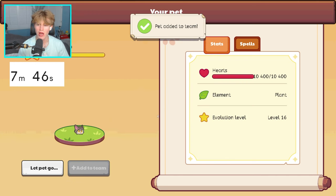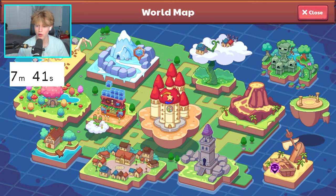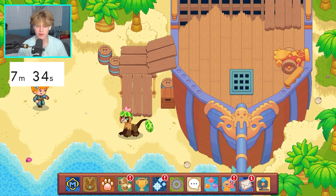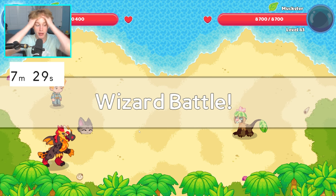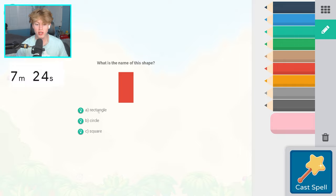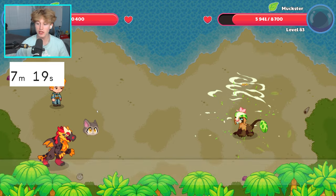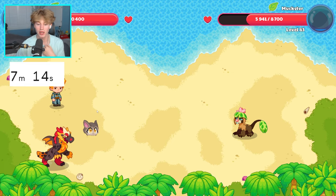I'm going straight for Pico. He is Leaf, so we gotta go to a water area fast. Let's head over to Shipwreck Shore and find the easiest monster we can possibly find. It looks like we're going up against this guy — he better be water. He's not. We're going to use Forest Hurricane — this is not ideal. I wanted to verse something water, since Leaf is strong against water, but I'm not sure now if I have it backwards.